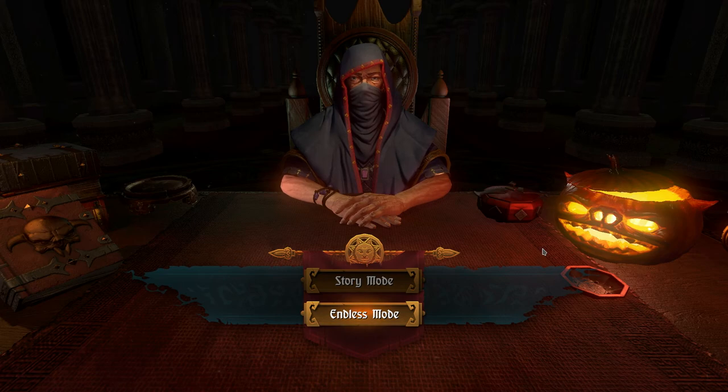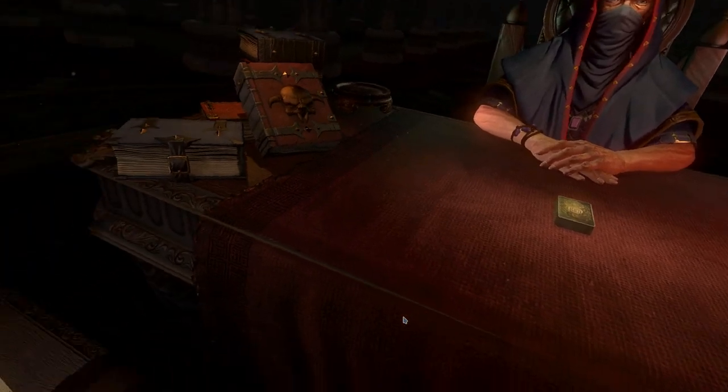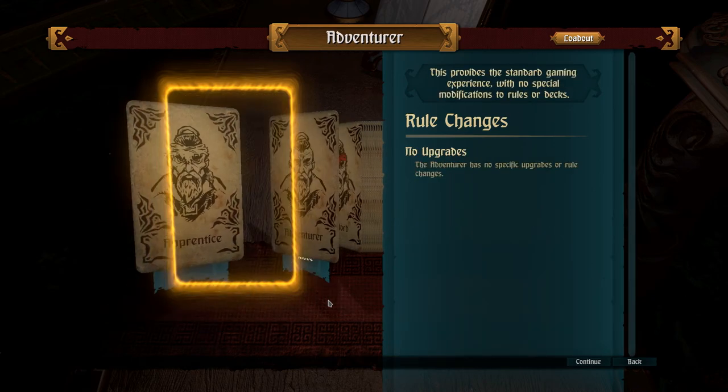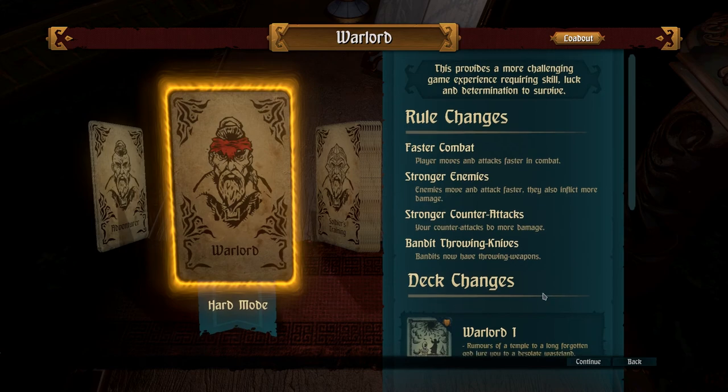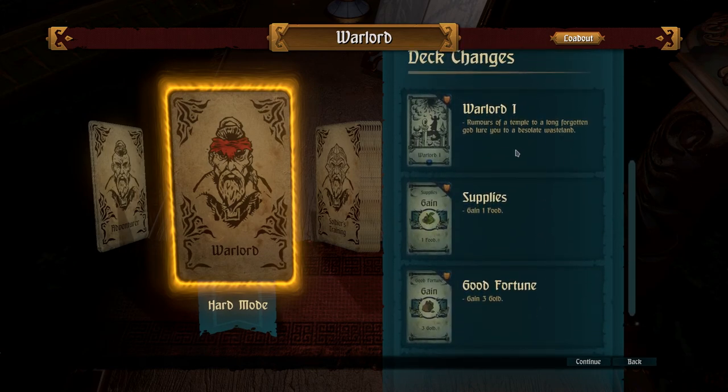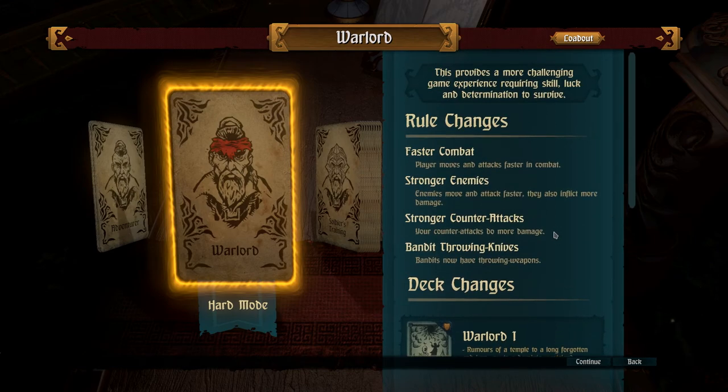As you can see here, we're playing on Halloween and we've got a nice little goblin lantern to accompany us. Thankfully, in case you didn't set the fate in the deck builder mode and story mode, endless mode will still show you the fates here. With any luck we'll get the Warlord one encounter and won't die too fast.